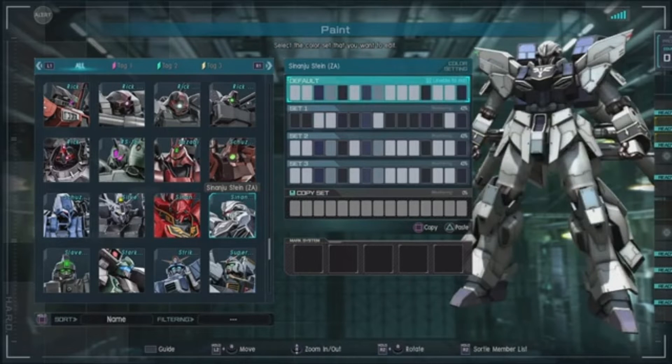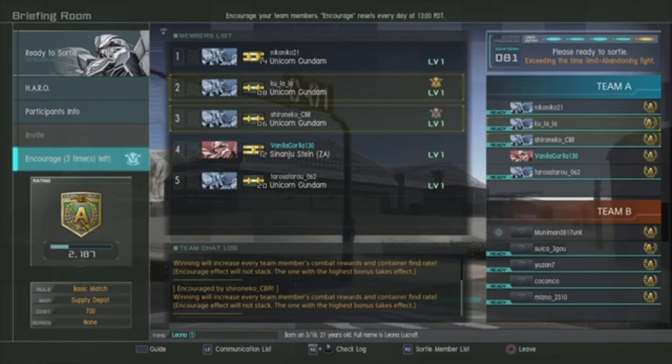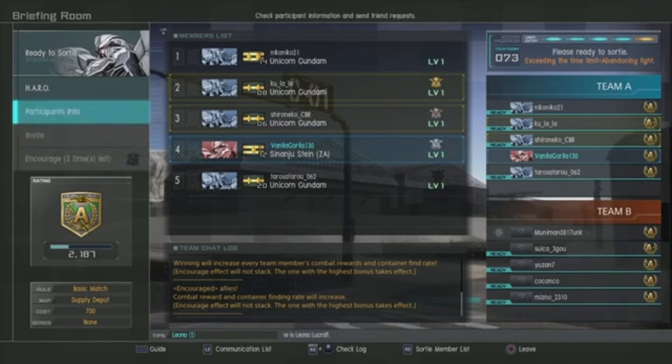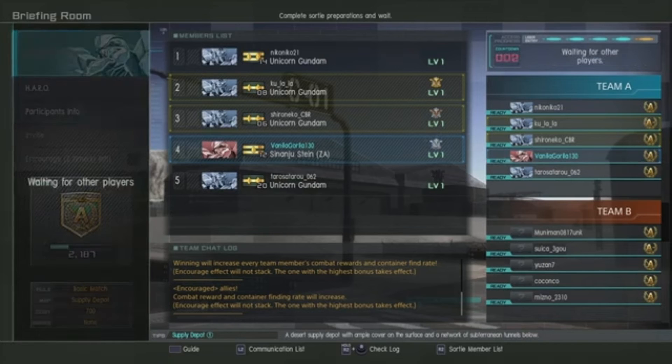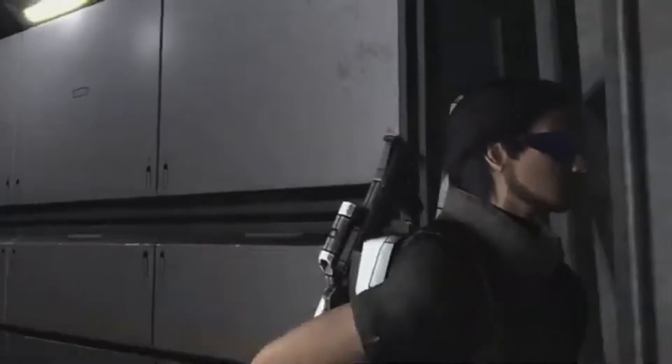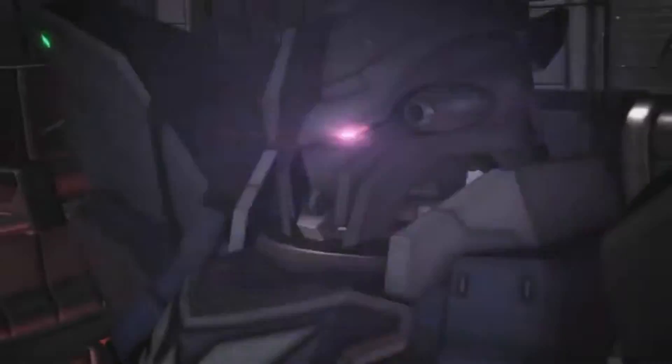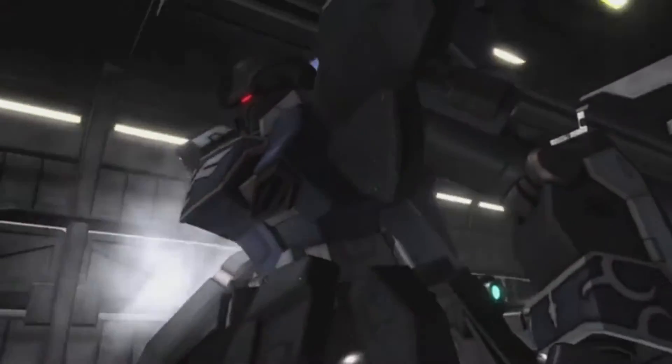It sounds like they're ready for us, so let's get in there and get this match started. We've got a bunch of Unicorn Gundams on the other side. This is Vanilla Gorilla, by the way, and this is the first look, first sortie with the Sinanju Stein ZA — let's get it!